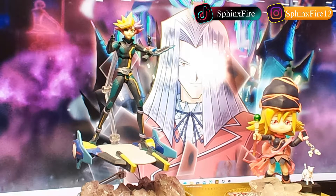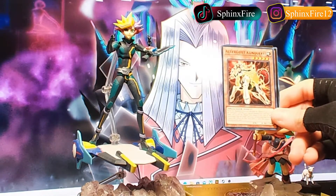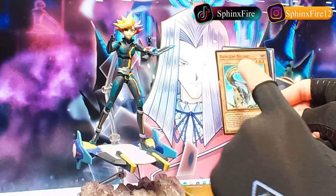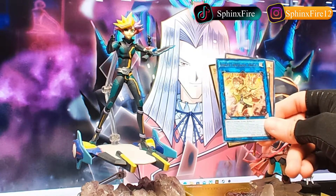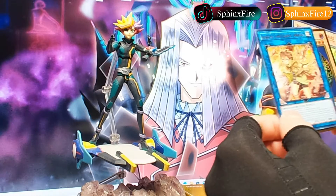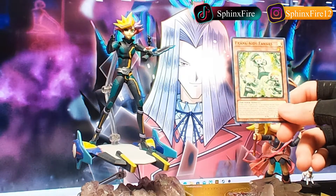On to the next pack — out of four for Maximum Gold Eldorado. We got another Eldrich card: The Golden Land Forever. Altergeist Quancriri, Danger Nessie — oh, it's one of the Danger cards based off of the Cryptids. Scrap Golem. Earth Charmer Immovable. Ooh, we got a Dark Magician! And another Prank Kids Fancies.